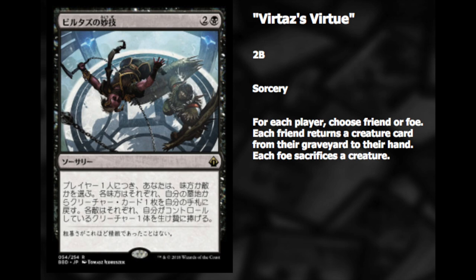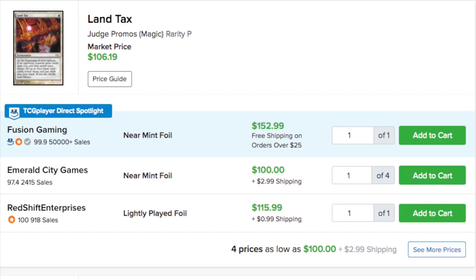I know that one of these cards will be broken because they will have pushed the power way too much. Now let's talk about the reprints. We have Land Tax — Land Tax with the artwork on top is currently $152.99.